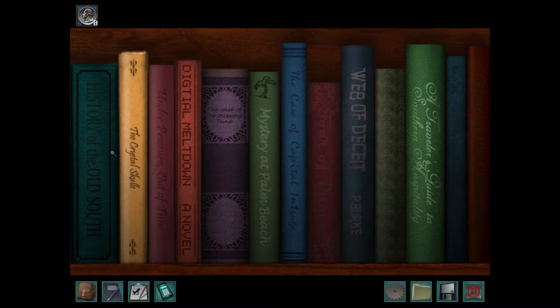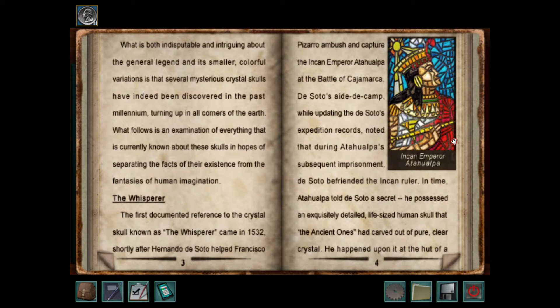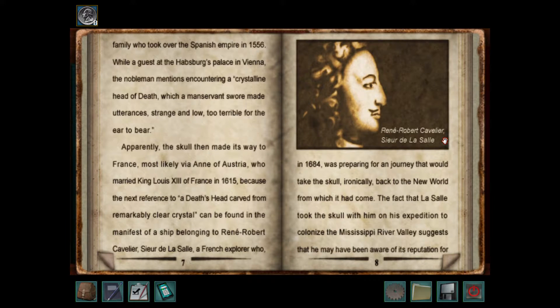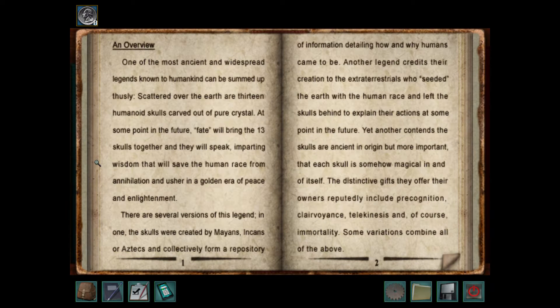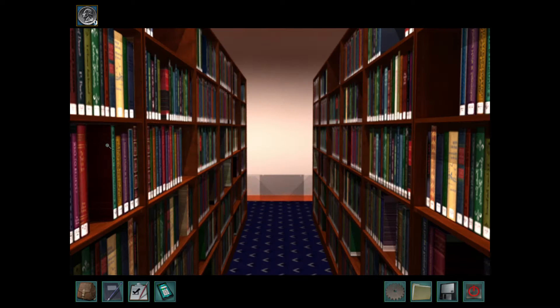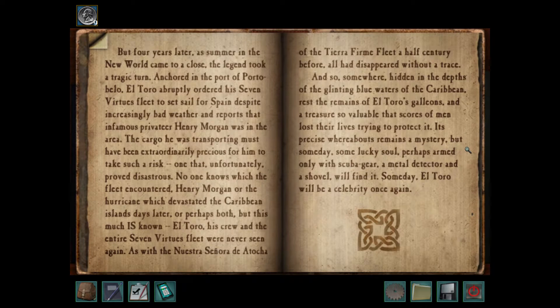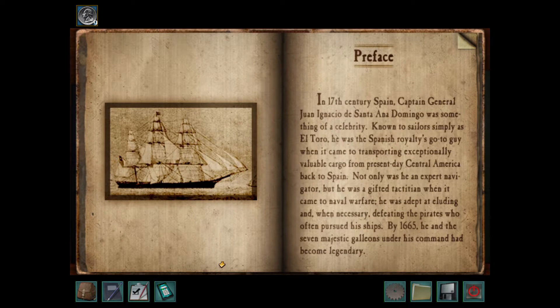Here we have The Crystal Skulls, written by none other than Professor Beatrice Hotchkiss, who makes an appearance in The Treasure in the Royal Tower, also in the Tomb of the Last Queen, and then she wrote this book for The Legend of the Crystal Skull. So she pops up quite a bit. Another coin — it's a good way to find coins, just move the mouse around the screen until you see a little shiny thing. This book is about El Toro and it's from The Ransom of the Seven Ships.